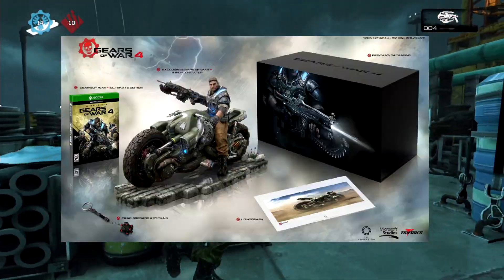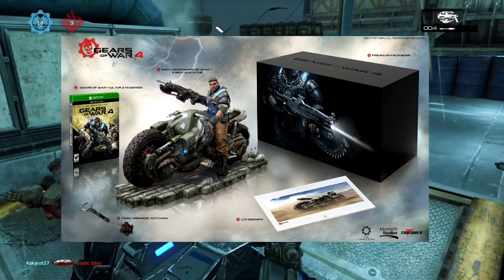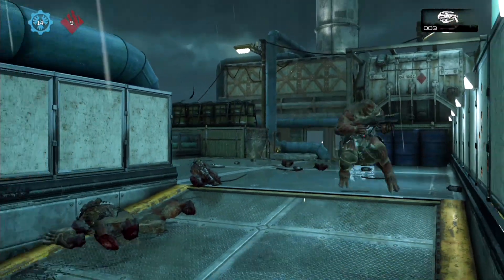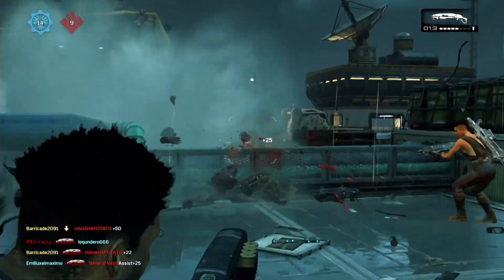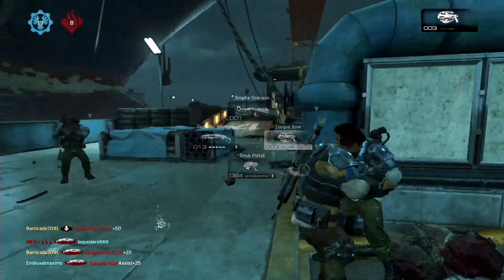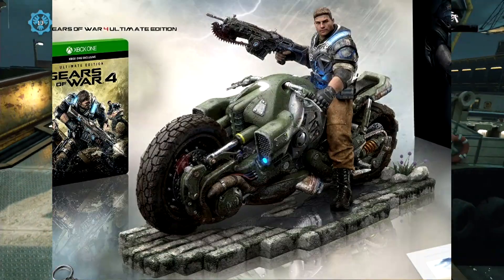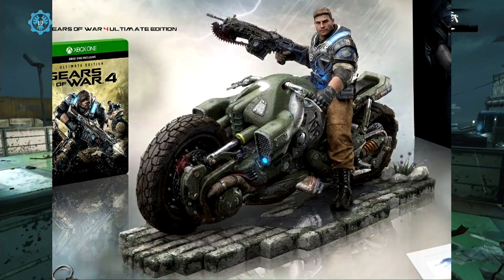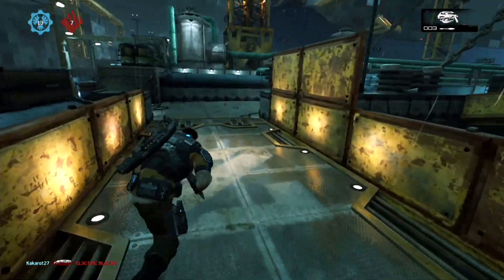The other one they announced is a physical copy called the Gears of War 4 Collector's Edition. Pretty much it comes with everything the Ultimate Edition does, except the early access obviously — the game, season pass, all that. But the main thing is it comes with an awesome statue of JD riding a motorcycle. It's really, really nice, very detailed, looks amazing. It's made by Triforce.